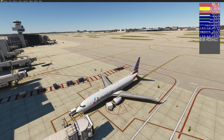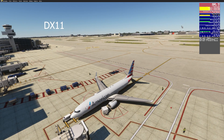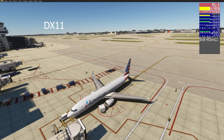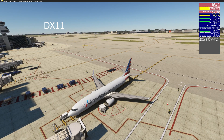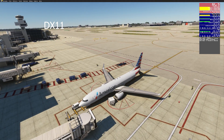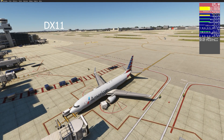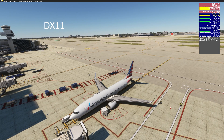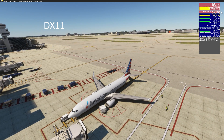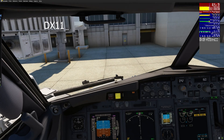Here again in the PMDG 737-800, this is DX11. I haven't turned on DX11 in a bit now because DX12 has been working so well, and I figured I'd take a look and see what the comparison was between the two. I am running a 12700K, which is stock, no overclock. Also running a 3080Ti, which is stock with no overclock as well. As you can see, we're getting about 40, 41, 42 frames per second here outside the aircraft, and 23, 24, 22, 23, 24 milliseconds there in main thread latency. We've got the 'limited by main thread' message, which of course we're all very familiar with.